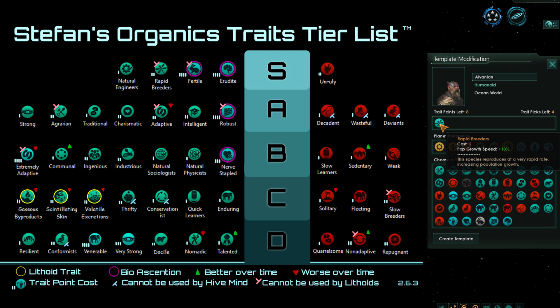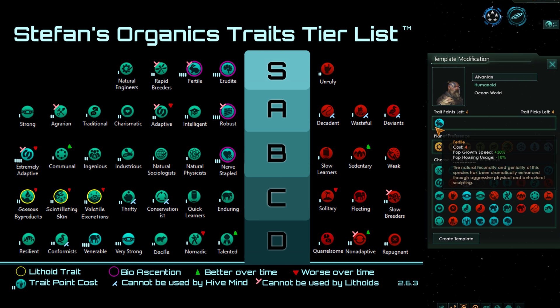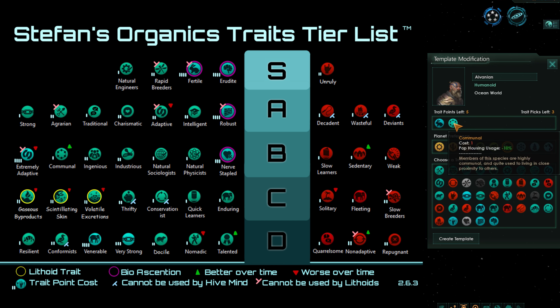Similarly, I choose Rapid Breeders in pretty much every single one of my games. In Stellaris, as of this version, pop growth is king — the more pops you have, the more resources you produce, the more science you produce, the more allies you produce, and the bigger and badder you end up being. Paying 2 trait points for 10% pop growth speed is an extremely solid trait. The same can be said about Fertile, which is essentially Rapid Breeders on steroids — a solid 30% pop growth speed increase plus minus 10% pop housing usage, which combos with Communal for potentially minus 20% housing. The only problem with Fertile is that the pop growth speed benefit comes in very late in the game.